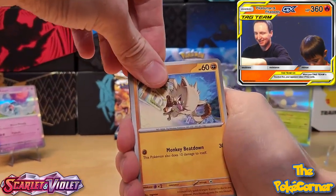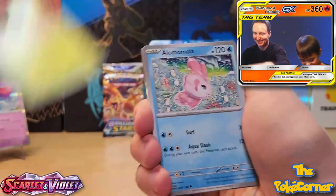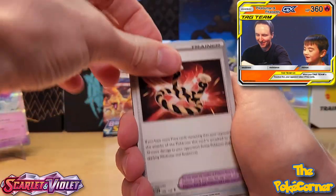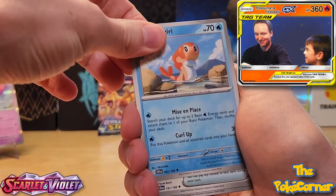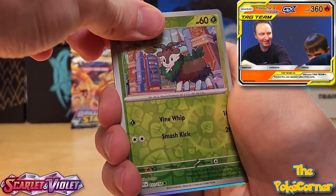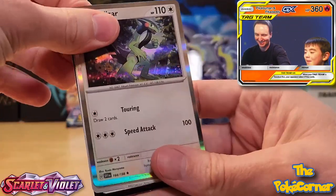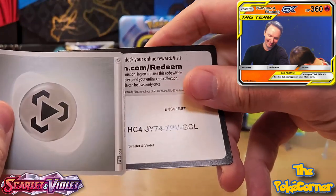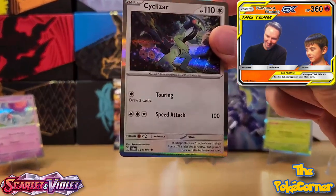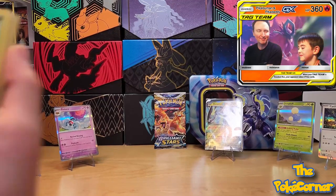Mankey to start — I can tell this is going to be a bad hit, I think I'm going to win. Capsakid, Alomomola, Defiance Band, Tatsugiri, Nest Ball reverse, Skiddo reverse — come on, I want something so bad. Cyclizar! Basic metal energy and the code card. Cyclizar — although it does have zero retreat cost so it's somewhat playable, I think I got some pretty bad hits there. I might just take this.